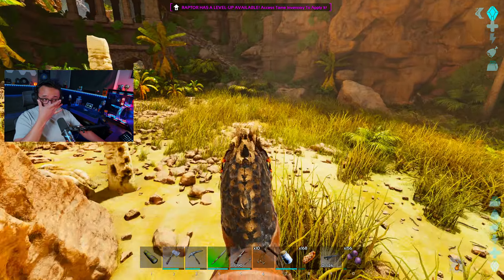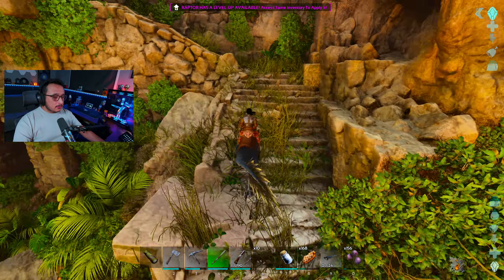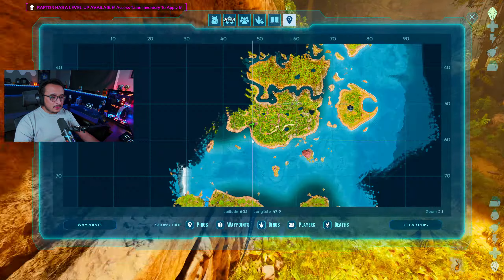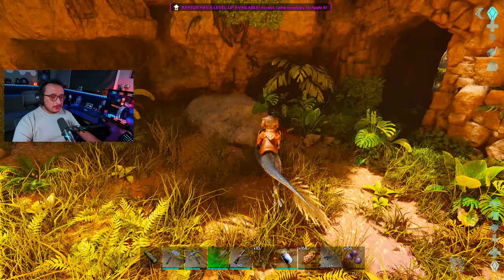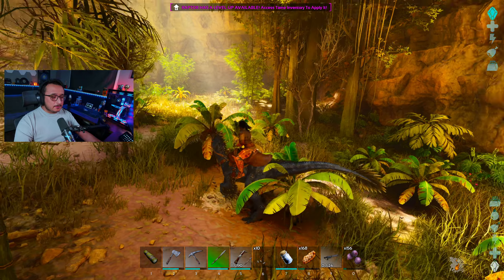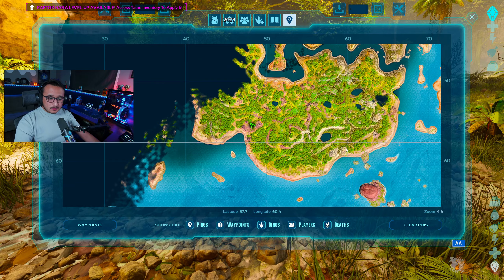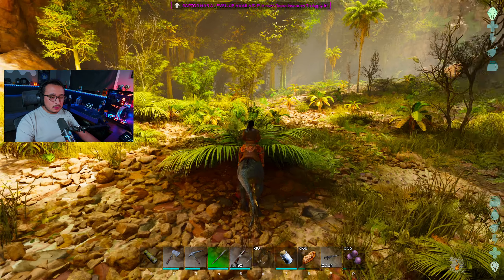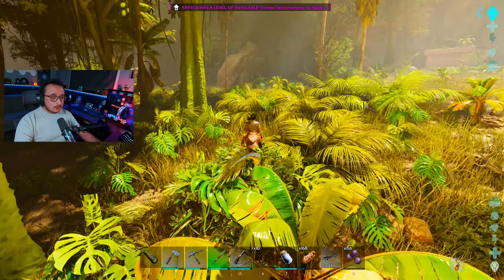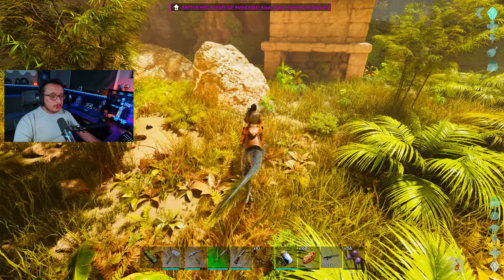Wait, have I been here before? I feel like it was here — was this the same ruin? No, it's not... or maybe I'm just going crazy. I swear this ruin was like over here, and then it just leaves over here. Yeah, this might be a little different but it looks exactly the same. What is this? There's some metal here — that's cool. What is this?